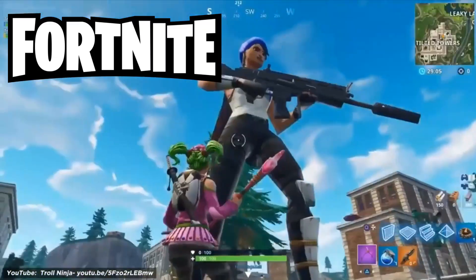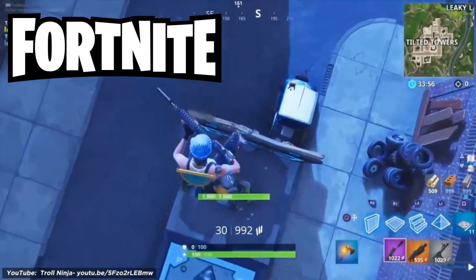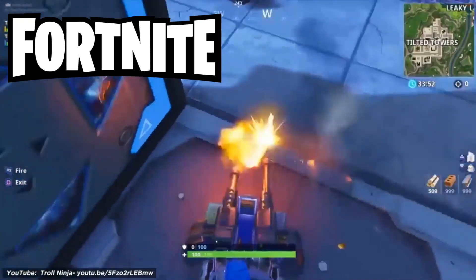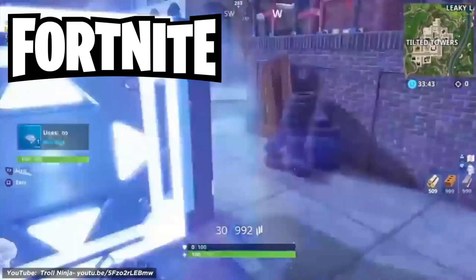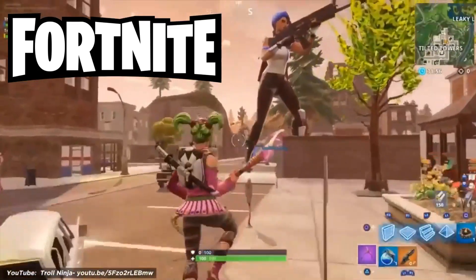Number 1: Fortnite. The survival shooter that's more colorful than PUBG and has spawned countless cringey dances and memes. Epic Games said 78.3 million people played Fortnite, and with that many players, you're bound to find some epic glitches. Some are easier to spot than others, like suddenly becoming a giant and giving away your position. The player can't see themselves as a giant, but other players can.